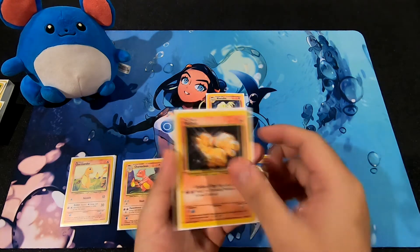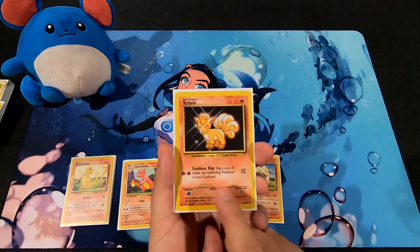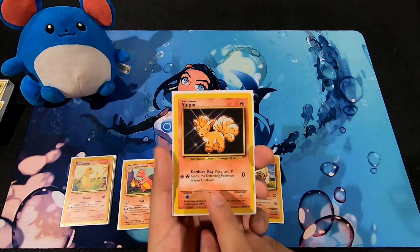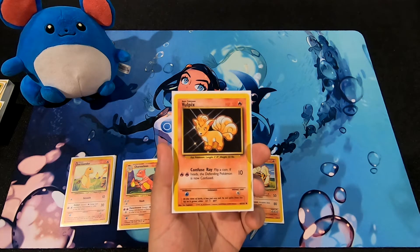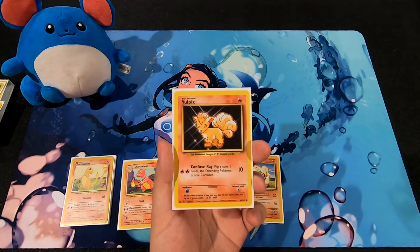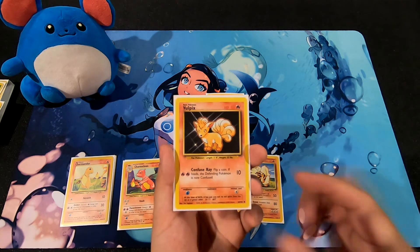Vulpix has 50 HP. Confuse Ray costs two Fire Energy cards and does 10 damage — flip a coin, if heads the Defending Pokemon is now Confused. That's pretty pricey for 10 damage, but the chance to Confuse is the trade-off. Of course you still have to flip for it.